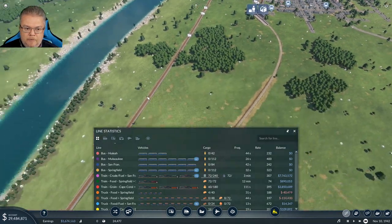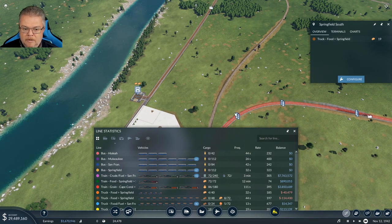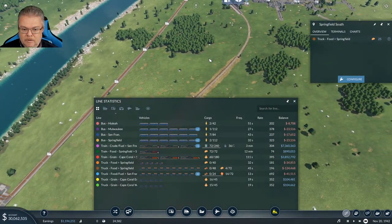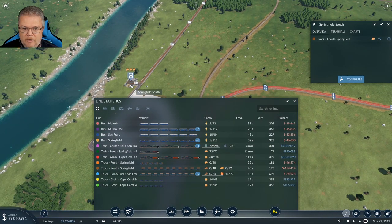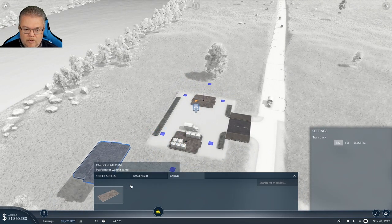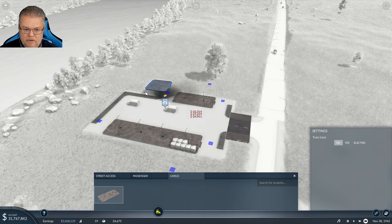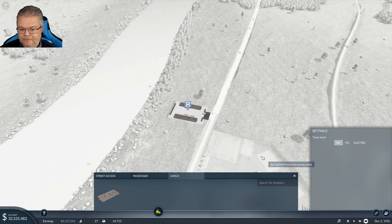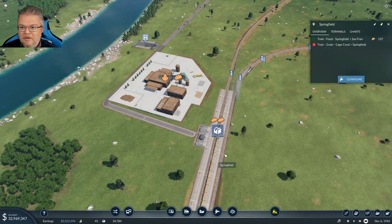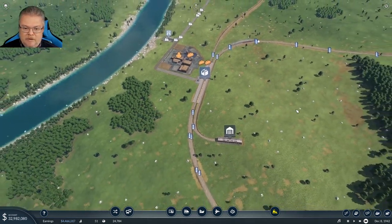All these lines are going to be at a loss for now but that's okay. The truck to Springfield line — they're actually starting to come in and roll in now, which is great. We'll see them start picking up food — I think it was 12 each. Until we can get production a little bit higher, we need to expand this building out. Don't worry, this will all catch up.